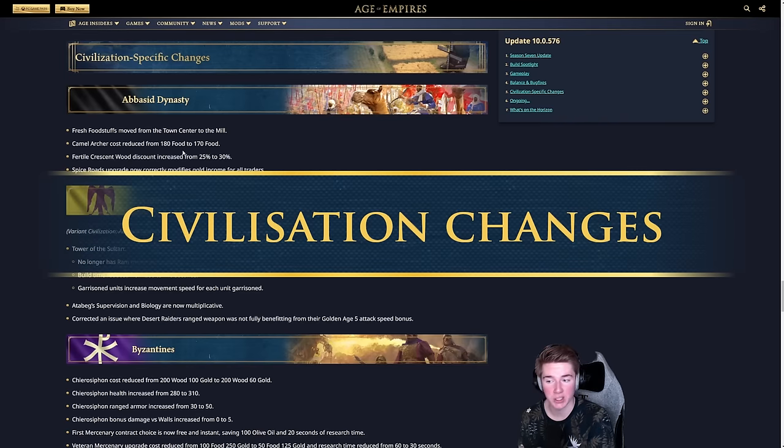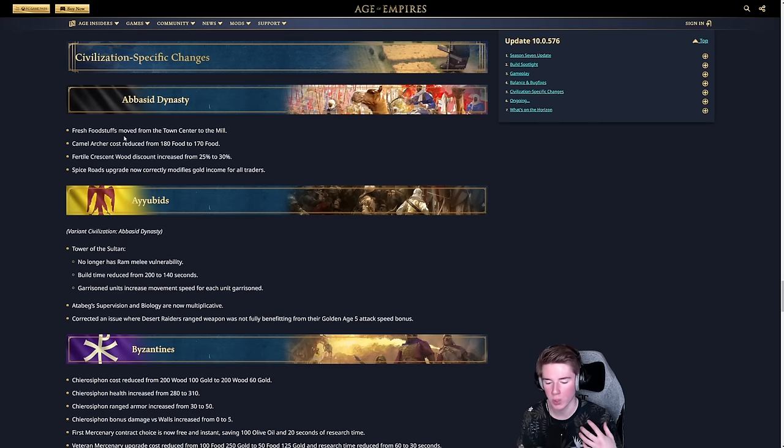For civ-specific changes, the Abbasids' Fresh Foodstuffs tech has been moved to the Mill instead of the Town Center — meaning you no longer need to pause villager production to research it, a direct buff. Camel Archers have had their cost reduced by 10 food, though they may still be slightly too expensive. The Fertile Crescent discount for production buildings in the Eco Wing has increased from 25% to 30%.